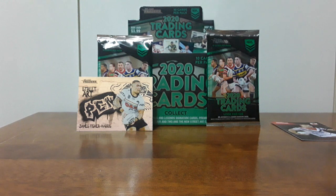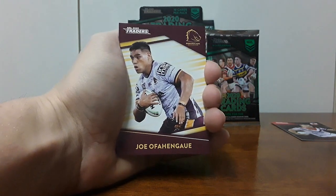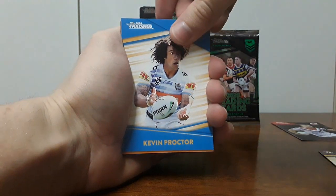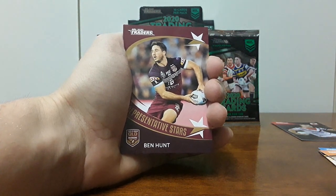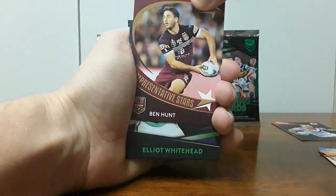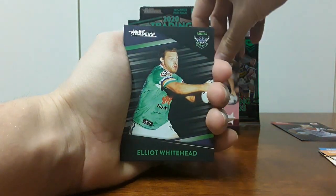Let's crack on into pack number two. I really want to get one of the legend signatures — that's probably a little ambitious, but it would be absolutely hyped. We have Joe Offingawi, Michael Morgan, Kevin Proctor, and Benji Marshall. Our rare is going to be another representative star — Ben Hunt. That's two from two. In my first pack opening video I got three representative stars, which is pretty solid. Thankfully no duplicates. Ben Hunt, number 30 of 55.